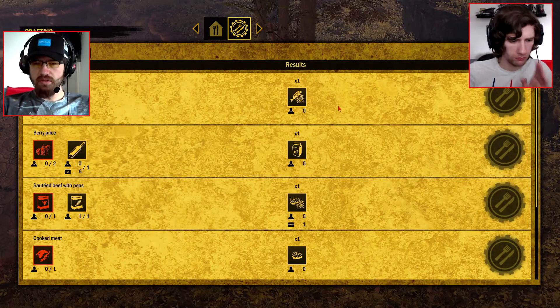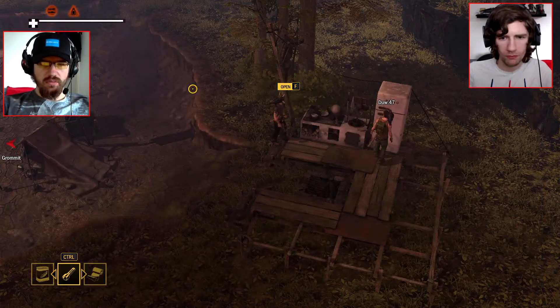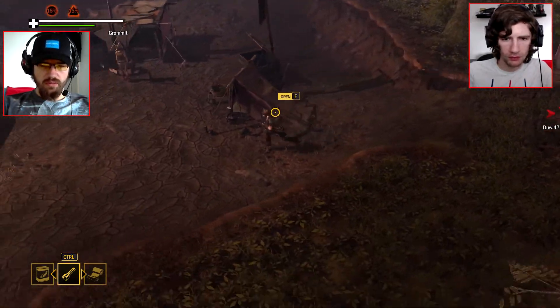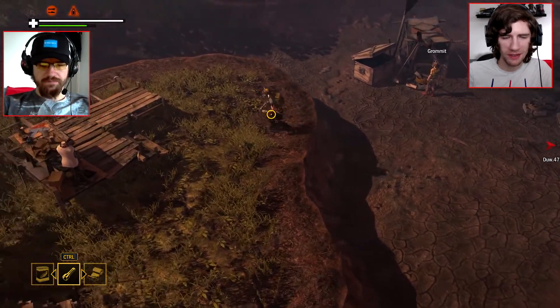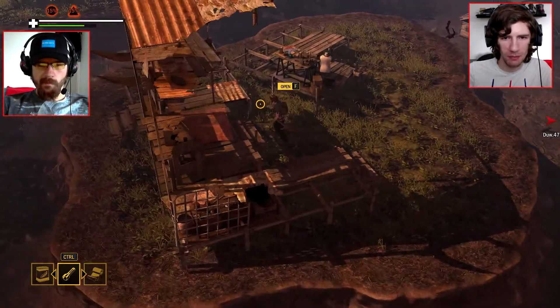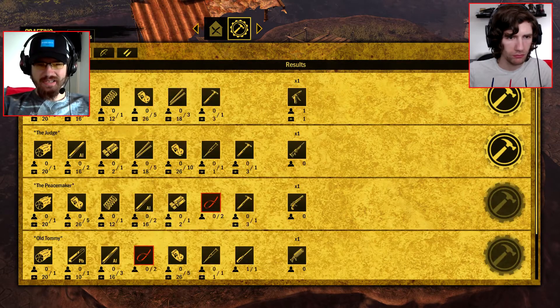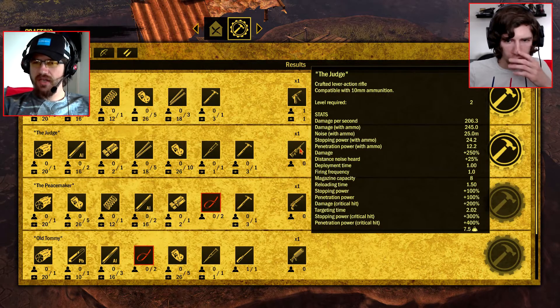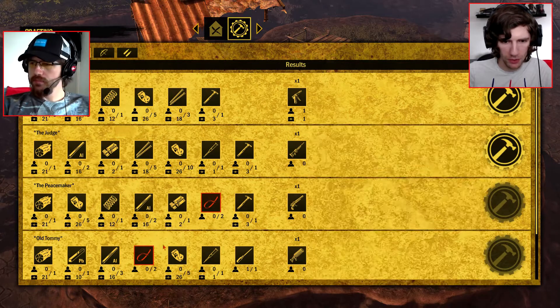Does stuff go off? Not that I notice. Mind you, most of the stuff that we've gotten has been in cans right? Maybe the meat - you can put the meat in there. Has anybody found a turkey yet? No. Because we need a turkey - we can make the Judge. And we can nearly make the Old Tommy - we just need two plastic clamps.